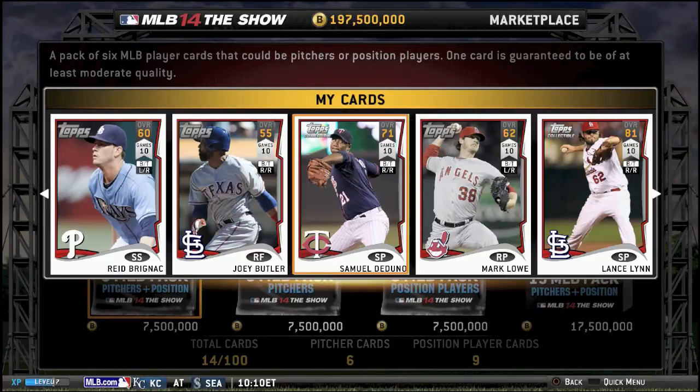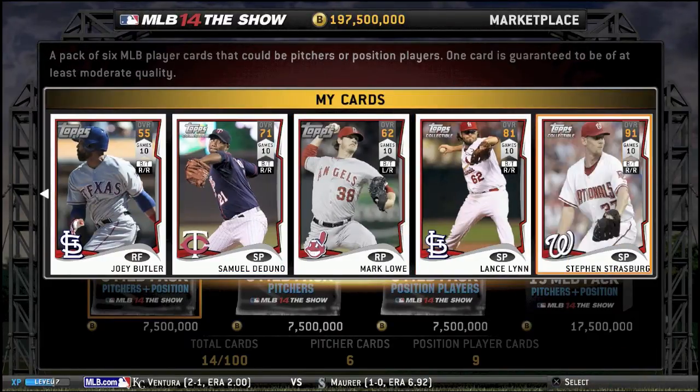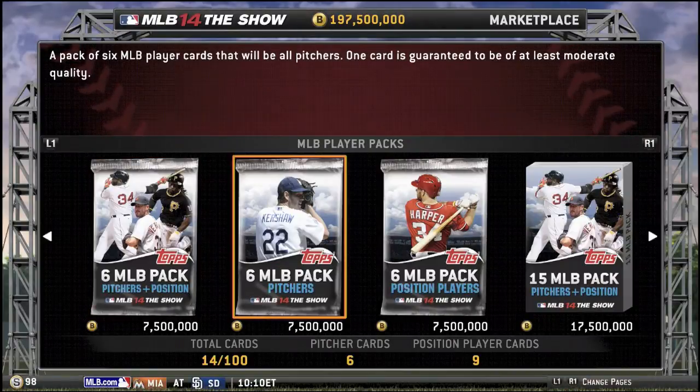Try to bolster up my team, so let's go with a couple of first packs here. We get Lance Lynn, 81 overall, and we get Steven Strasburg, 91 overall. I'm liking that.